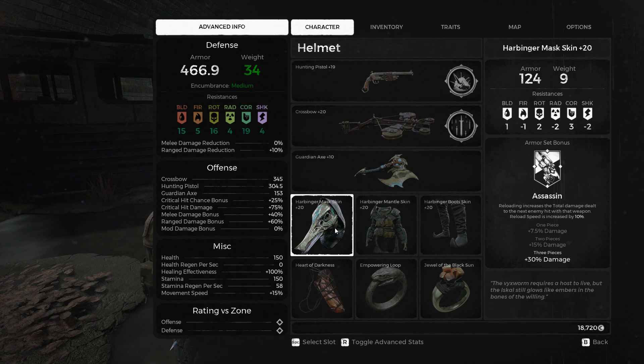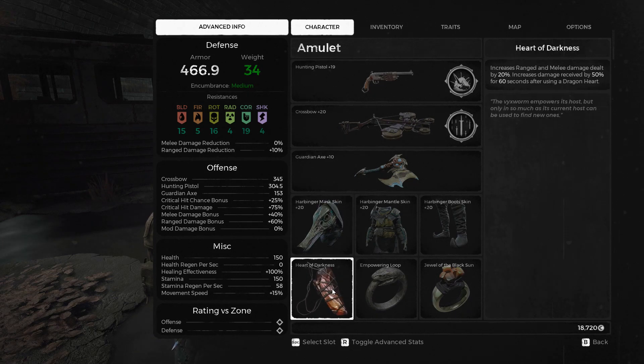The jewelry I run is a little bit different. I'm running the Heart of Darkness because that is a flat 20% buff, and I'm generally out of the way of most damage so I don't really care about the debuff. Empowering Loop is another 25% damage buff, and we don't care about the debuff on fire rate because it's a one-shot reload. Then the Jewel of the Black Sun — the more we kill, the higher we get. Most people would run the Gunslinger Charm, which is entirely your choice, for the faster reload which in turn does mean more DPS, as well as braided thorns or Devouring Loop for a little more crit and higher damage potential.